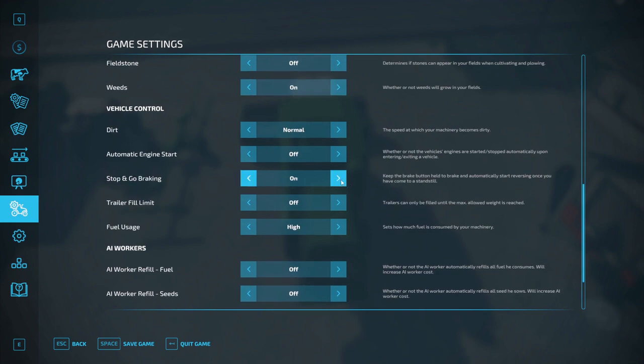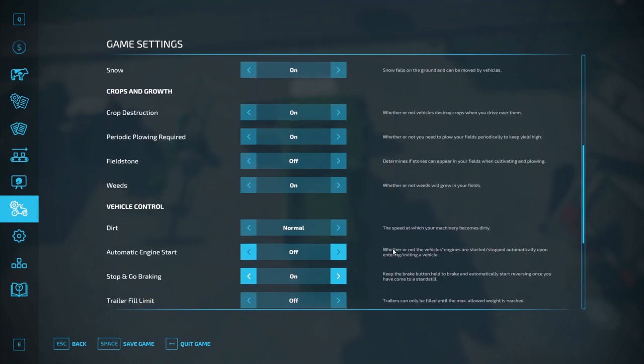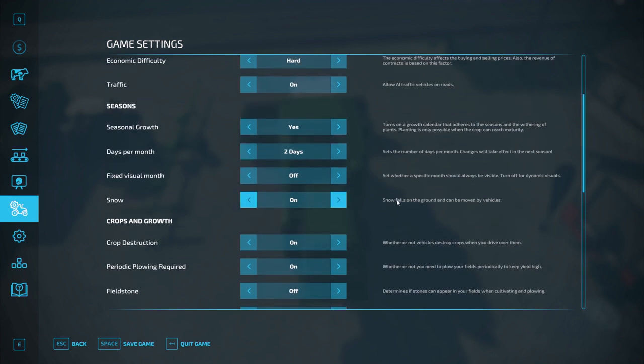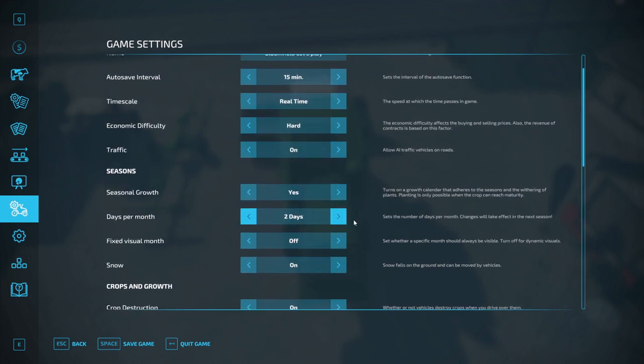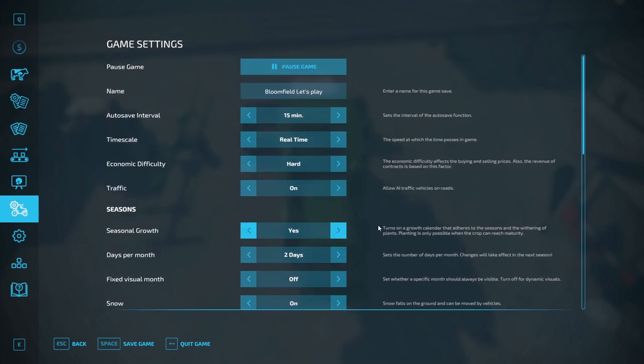While I'm here I'll just go through the settings real quick. I've got everything on except for stone — I don't like dealing with stone, it's just way too annoying. I have it set to two-day months, mostly for the beginning just to give myself some time to kind of get going, make some money, get my farm going. Hard difficulty.